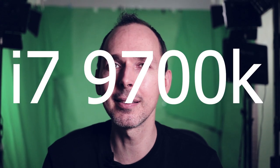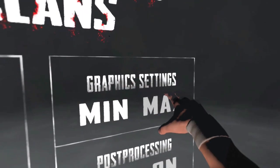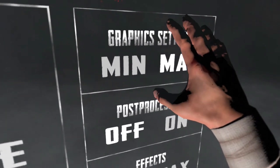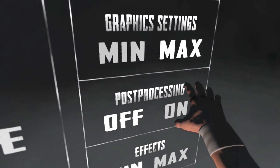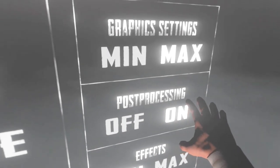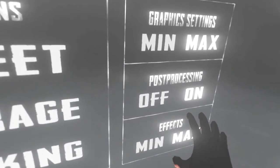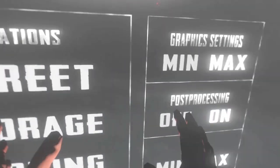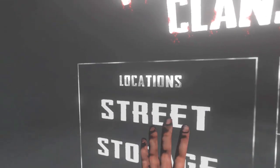This game is very much going to be dependent on your graphics card. I'm using a i9-9700K plus an RTX 2070. You can change the graphics from low to high by switching on or off, and also the post processor. The post processor will really add an additional dimension to the gameplay with fog and a whole bunch of different atmospherics and special effects, which adds a third layer of different graphics settings to the game environment. For the purpose of this video I'm going to switch everything on and max.